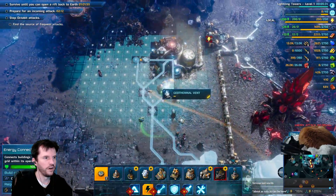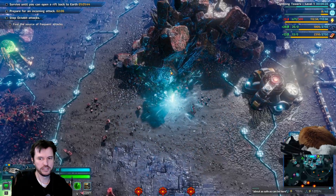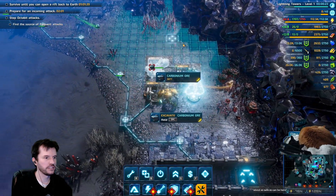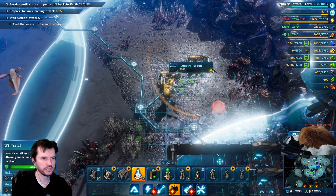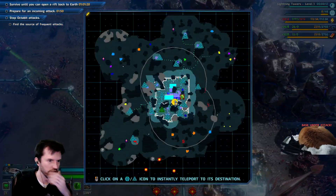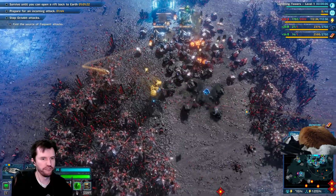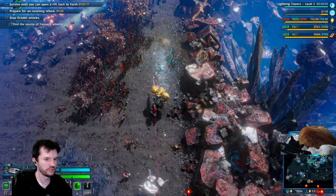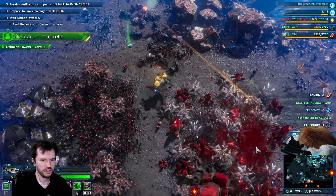Hostile creatures are coming from a nearby nest — we should go there and clear it out. The reason I do the one-tile gap in the wall is because a lot of the enemies cleave, so if they're hitting the first wall they're not already damaging the wall behind it. It's more of an early game thing to stretch your money a little bit farther.